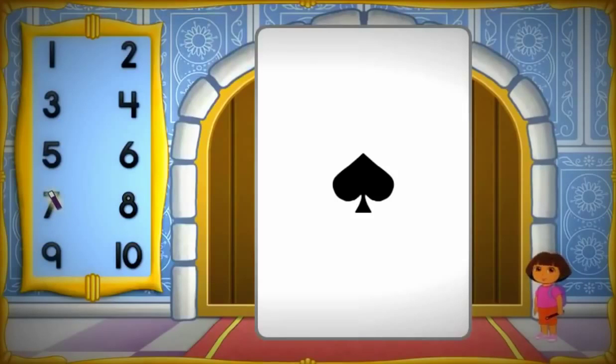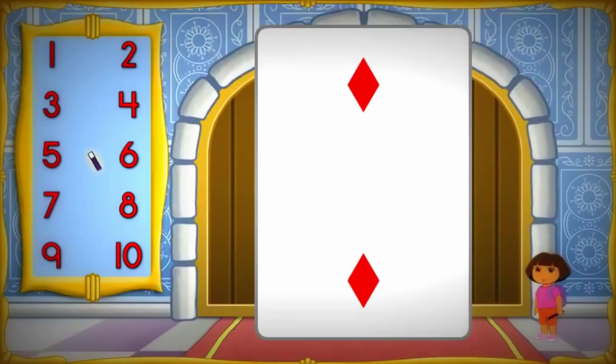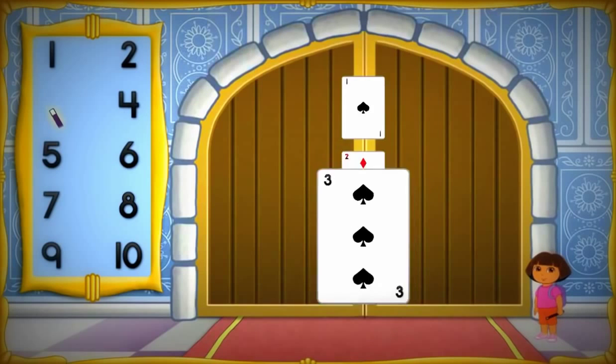Oops! This card has one shape! Look for the number one and click on it! One! Abracadabra! Perfecto! Now let's figure out the next one! Four! Abracadabra! Muy bien! One more to go! Three! Abracadabra! Excelente! We got the magic door to open!